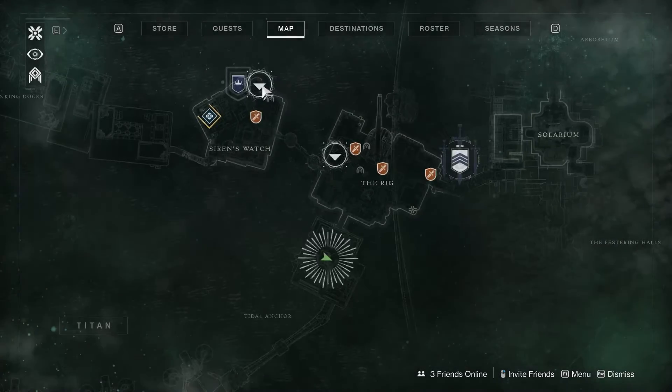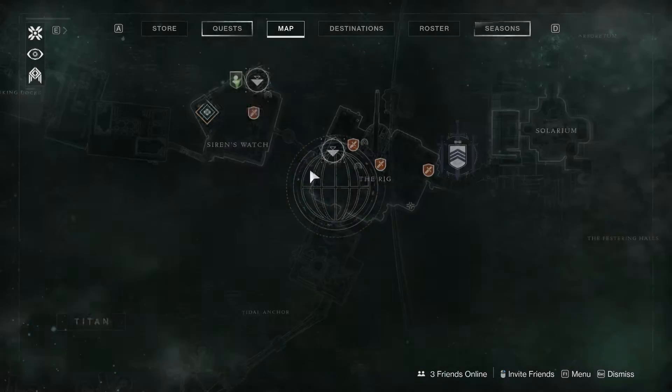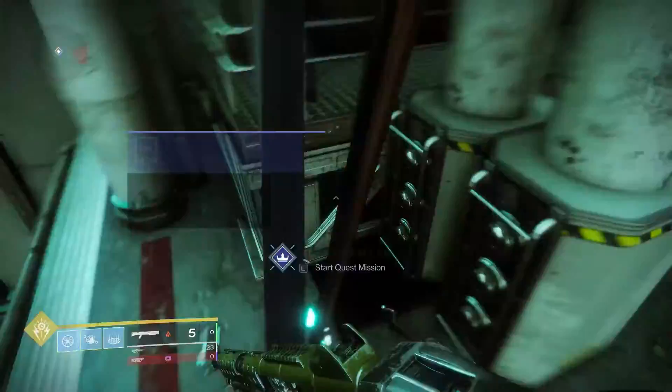Once you've escaped, you'll have a second quest step. All you need to do is go to Sloane and she'll talk to you about doing the second part of the quest. Open your director, teleport to the rig, and make your way over to the flag to start the adventure.